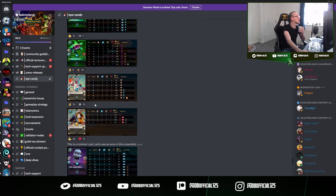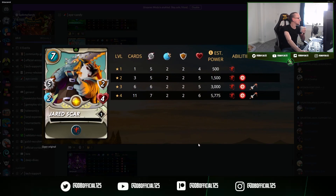Vampire Blossom was five mana, for reference. So Jared Scar — he looks pretty cool, looks like a real pissed off Bowser.